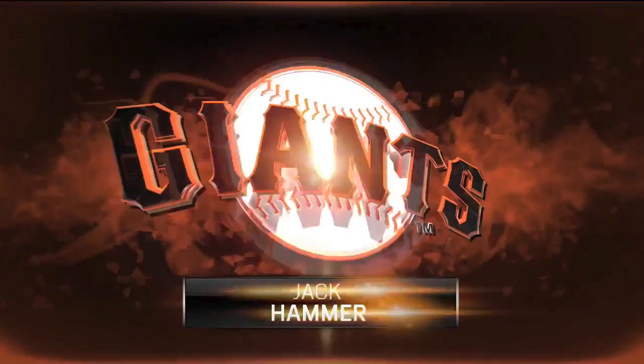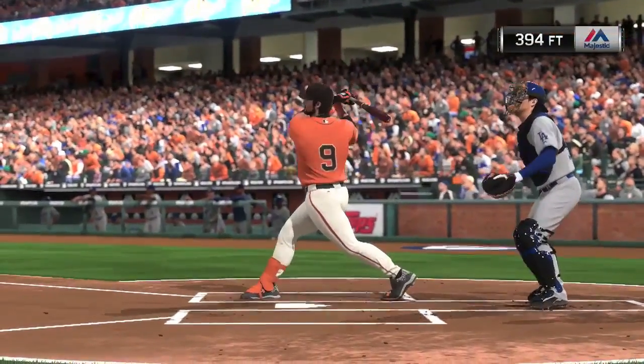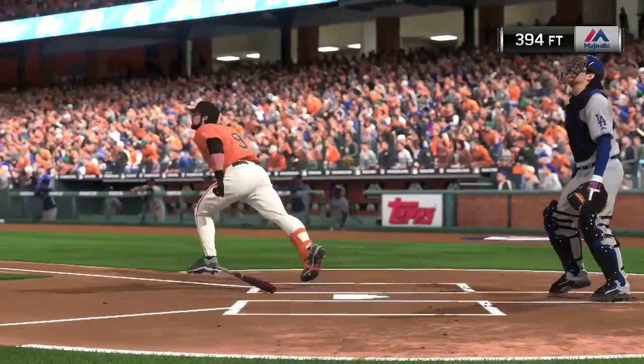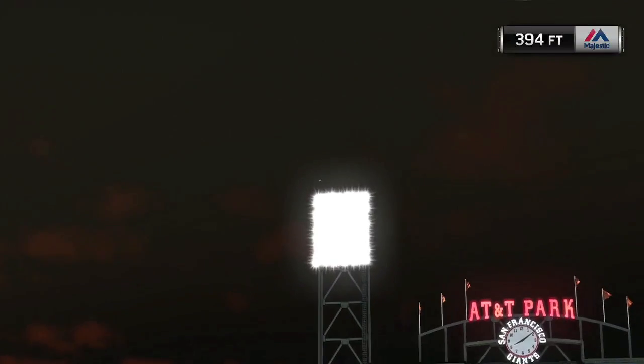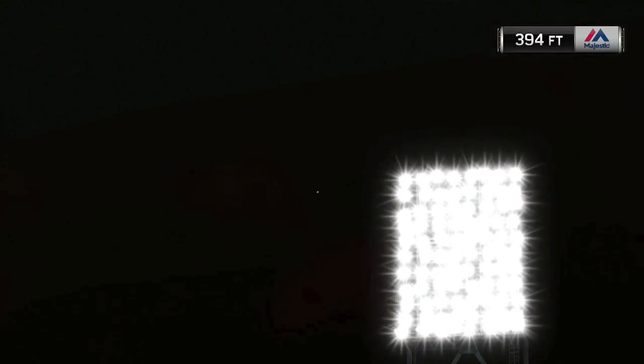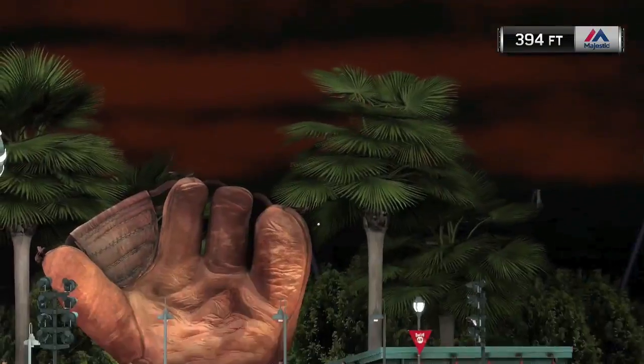Let's take another look. Jackhammer going deep again — 394 feet. Was not a no-doubt shot this time for sure, but it carried far enough to get out of here at AT&T Park and put the Giants on the board for the first time in the game. Now can they cap a comeback? They're down 5-3 still.